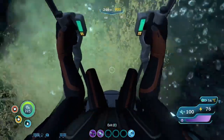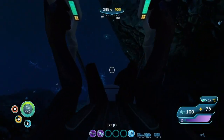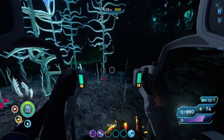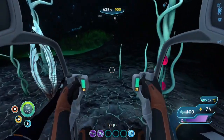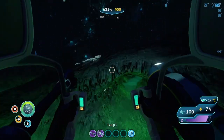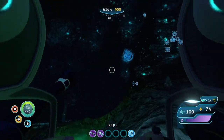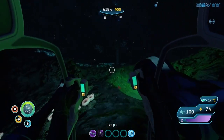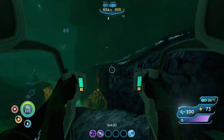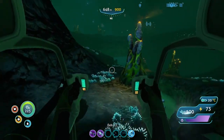Once you get there, you're going to see the giant hole and you just want to drop down. Keep going deeper — if there's a hole, just go down it and you'll eventually find the spot you need. This is my entrance; you can see the start of the Lost River. It's a bit weird because it's not exactly where the Lost River is — you kind of want to keep going and then drop down. There's a warper right there, so let's just try to get past it.